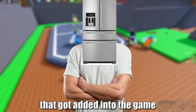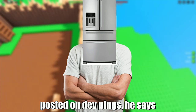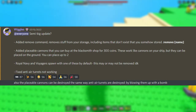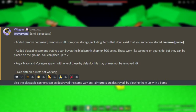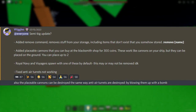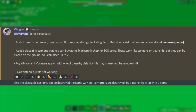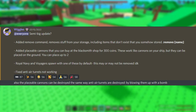Now let's move on to the placeable cannon that got added into the game. On this post that Mr. Underscore Wiggles posted on devpengs, he says: 'Semi big update — added remove command to remove stuff from your storage, including items that don't exist that you somehow stored. Added placeable cannons that you can buy at the blacksmith's shop for 300 coins. These work like cannons on your ship but they can be placed on the ground. You can place up to 2. Royal Navy and Voyagers spawn with one of these by default — this may or may not be removed. Fixed anti-air turrets not working.'